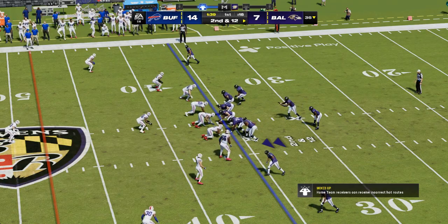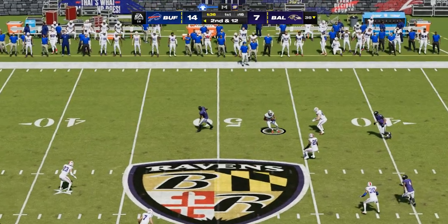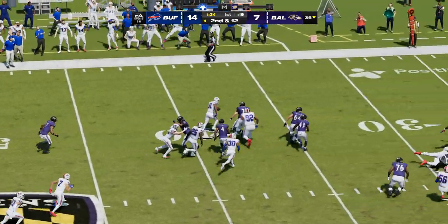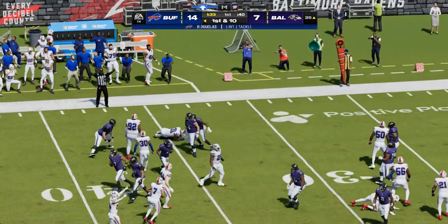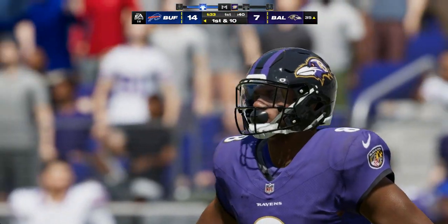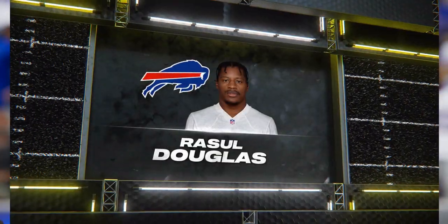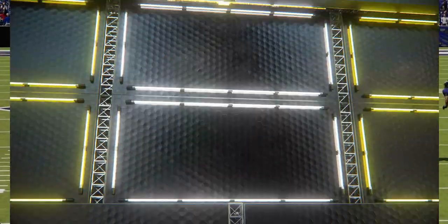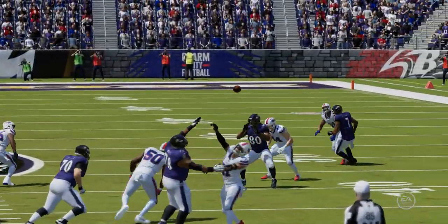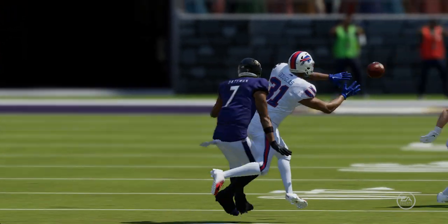Now they contend with second and 12 after the loss. Jackson to throw — that's for Bateman and it's intercepted! Rasul Douglas picks it, and the return is stopped at the 35-yard line. That's a great example of ball skills — so many guys look to run before they've actually intercepted it. A nice job of focusing on the task at hand and coming away with the interception.